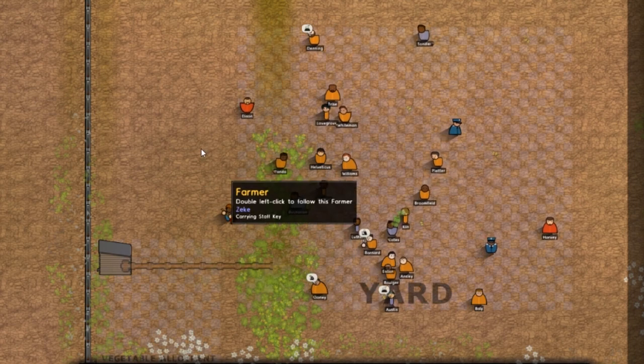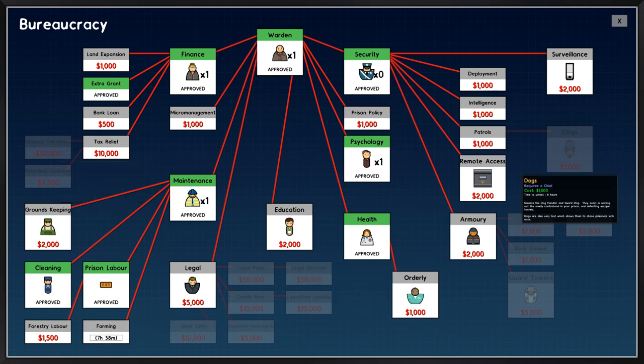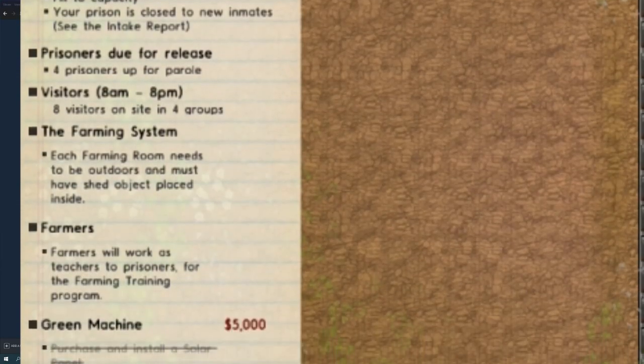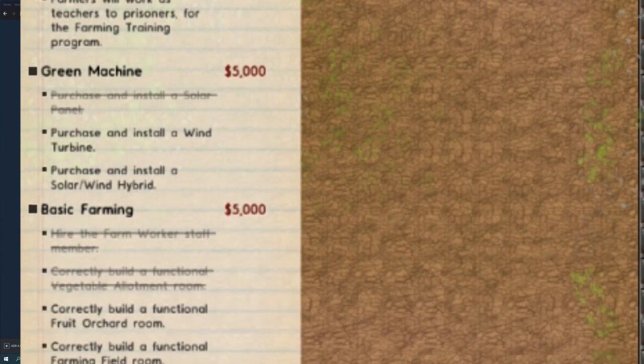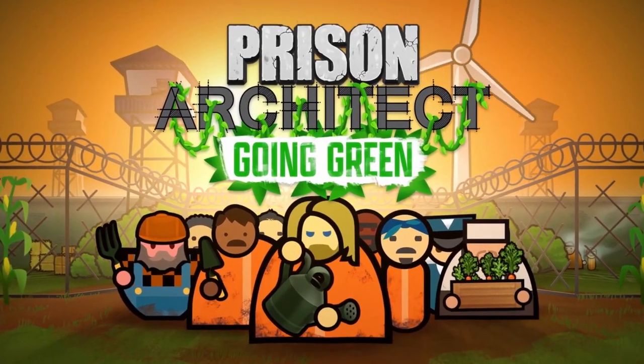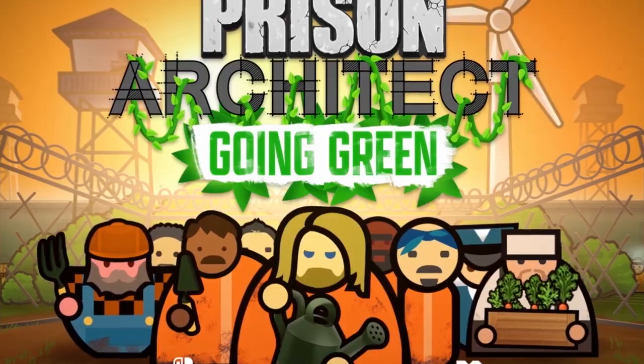You're going to be protecting the environment, and that is all well and good. But when you're running a prison, you want to make the green — green dollars. We're going to be able to do that using solar, wind, and even hybrid solar wind technology. With that excess source of power, we can sell it. So there's just a wild assortment of new things here in Prison Architect with the Going Green DLC.